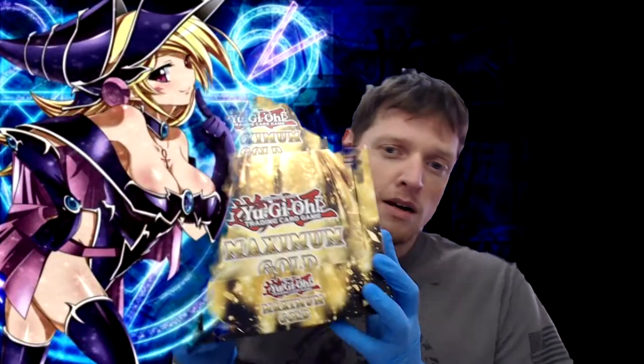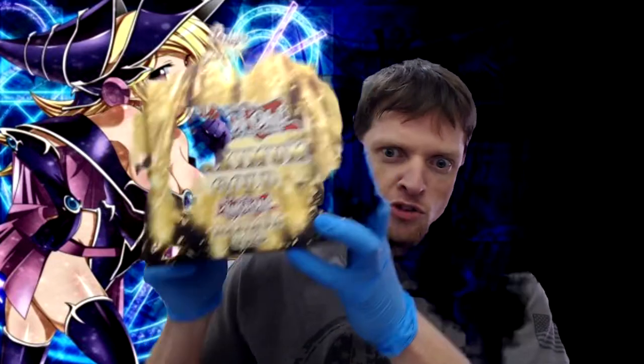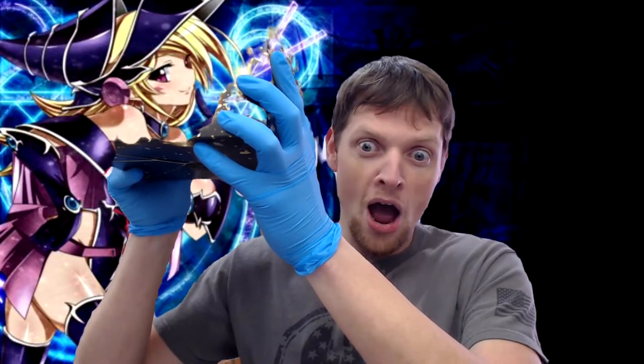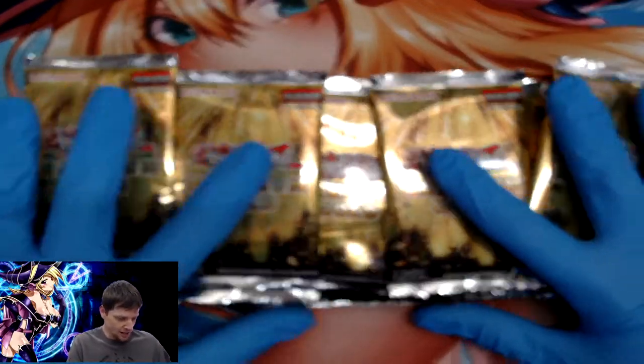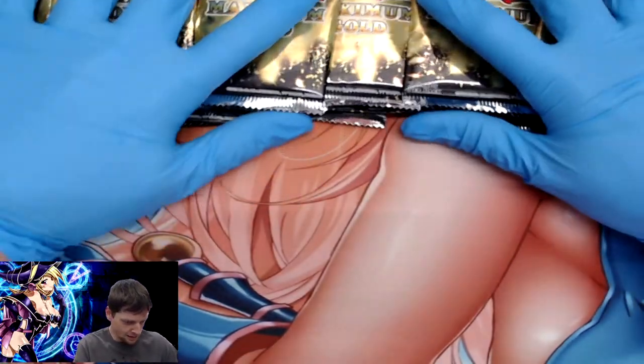What's up everybody, hope you guys are doing great. This is video number two of Maximum Gold — today we're gonna be opening all the packs in a display box. 20 packs, $100 when you buy this all together. Last time we opened just three of these little box sets and got Dark Magician and a Blue Eyes White Dragon. Now I got 20 packs — we're gonna open them, see if we can pull more Blue Eyes, Dark Magician, and hopefully finish our collection with a Red Eyes Black Dragon.